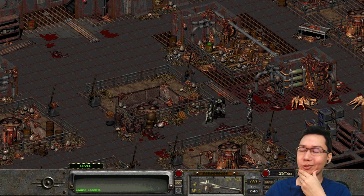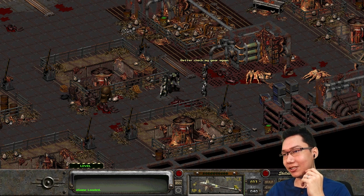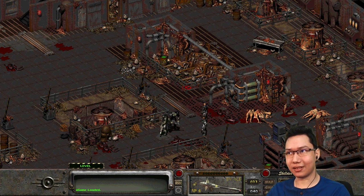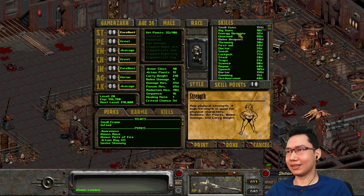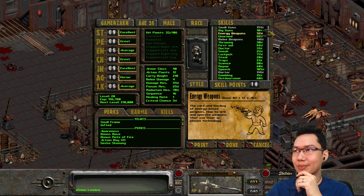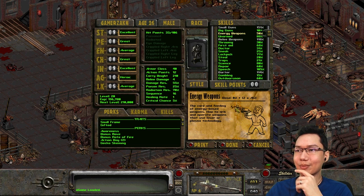Welcome back to Fallout 2 — we just killed a whole bunch of aliens. Look at those bodies. We've got our pulse rifle equipped, but our laser weapons are not so great. We've got to level up, so let's level up. I was hoping for a perk because there's a perk for tag skill, and I would really like to tag energy weapons, but I'll just dump our points into energy weapons for now. At least get it up to 50% — makes it acceptable to use an energy weapon. Done.